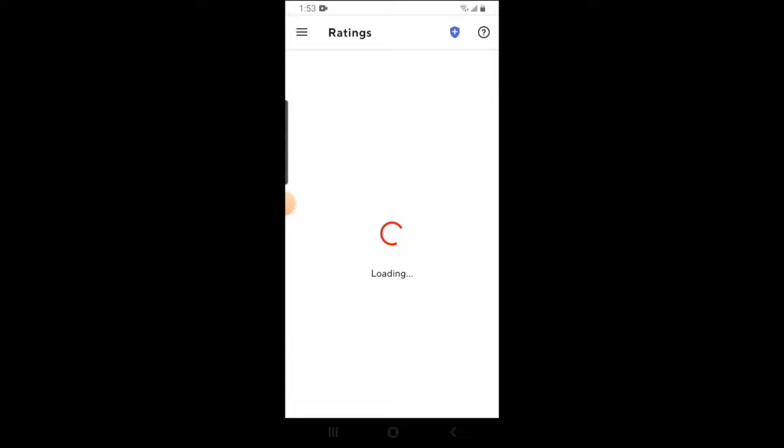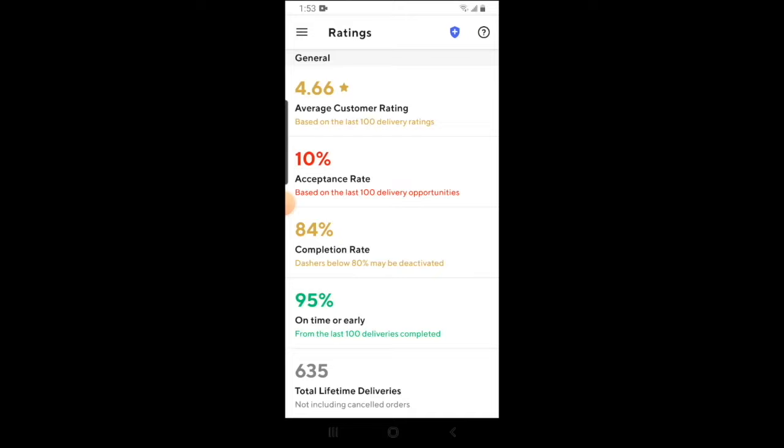You can check on your ratings by clicking the ratings tab. You'll see various types of ratings, but according to DoorDash, the only ones that really matter are the average customer rating and the completion rate. The completion rate should stay above 80%, otherwise you're at risk of being deactivated, and the customer rating shouldn't drop below 4.2, otherwise you'll also be at risk of being deactivated.